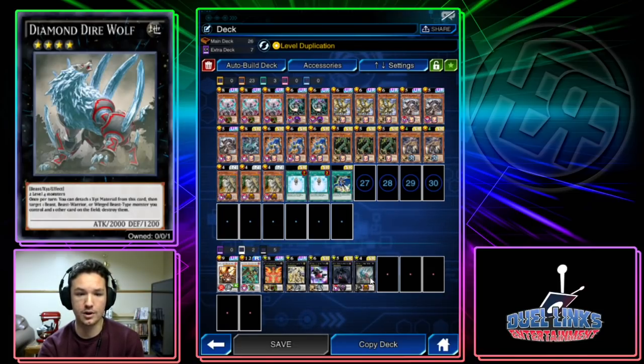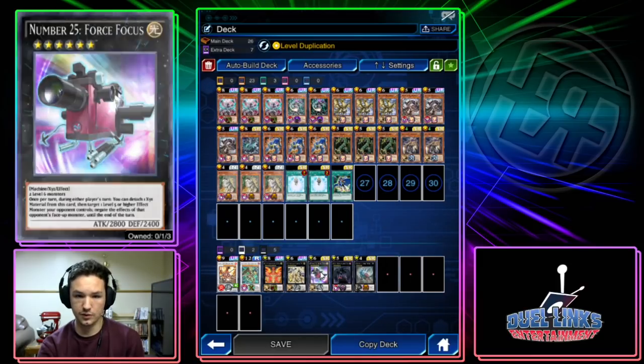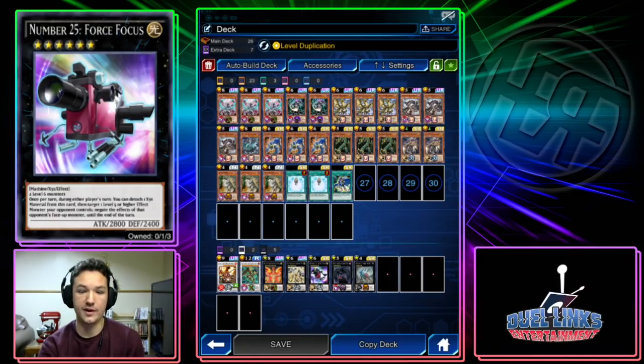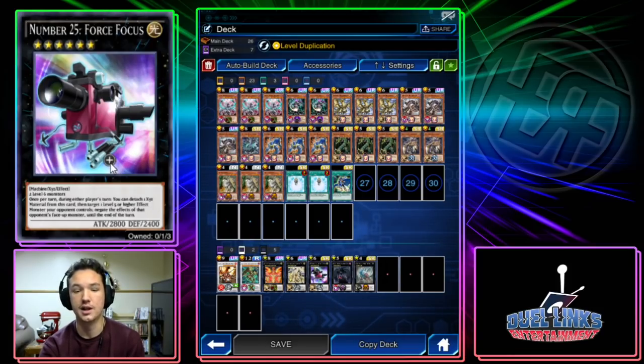Direwolf is a rank 4 requiring any two level 4s. Once per turn you can detach one Exceed Material, target itself and an opponent's card, and destroy them both — and Andrius will destroy any face-up card on the field. Force Focus lets you negate one level 5 or higher Effect Monster. This is really good for going first against Noble Knights — it's an absolute must-have right now because Noble Knights and Desperado are just running rampant, so you need that negate.